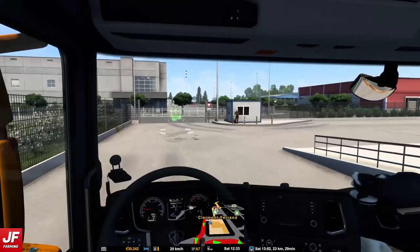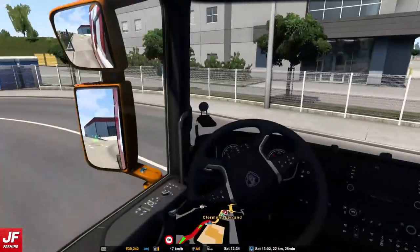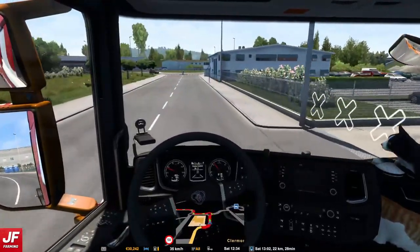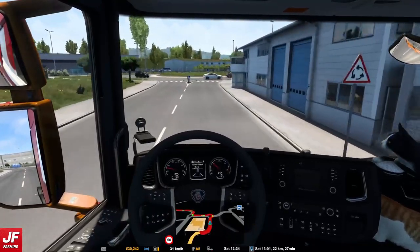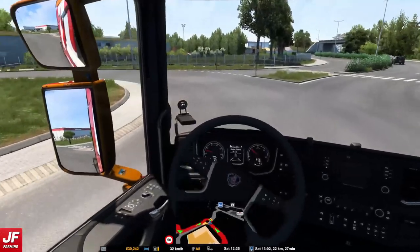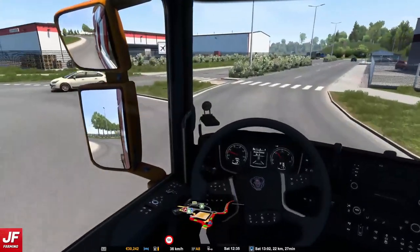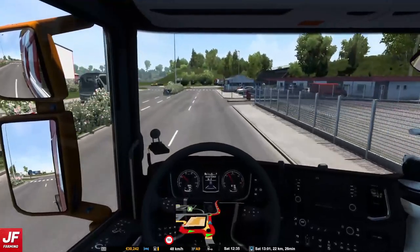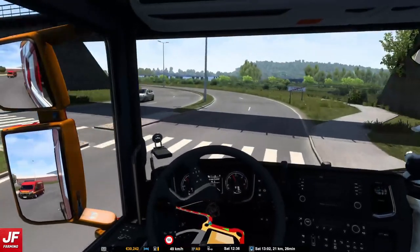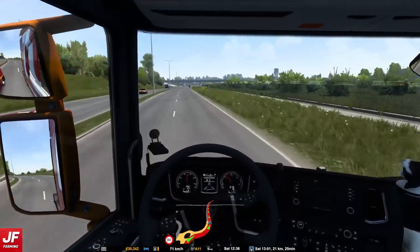I mentioned this in the FS video, but obviously not everyone watches both. Basically, I've got a stand now for my steering wheel and pedals. When I set it up the way it told me to, I realized it's got a blocker so that if you've got a chair on wheels like I do, the chair stays dead still. Problem is it's really far back. I can adjust it, but I should have done it after the FS recording and didn't, so I'm still sat quite far back.